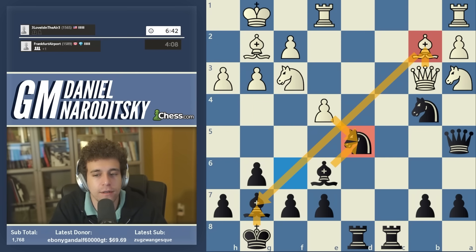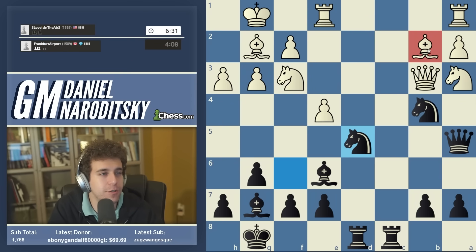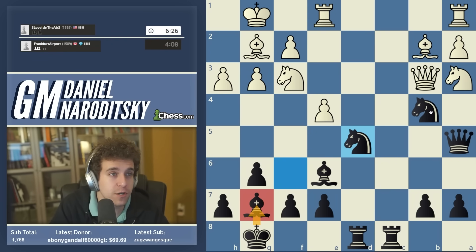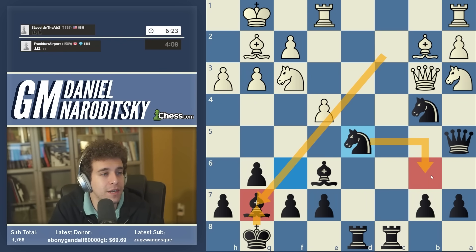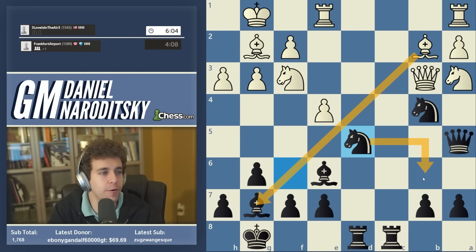After bishop takes g7 we need to find the intermediate move knight back to b6, opening up an attack on the queen. If the queen moves anywhere except b2, we can recapture the bishop — we're a pawn up and white's position starts to crumble. After bishop takes g7, knight b6, queen b2, we have knight b4 to d3 — that is a very important move without which this combination might fail. After bishop takes bishop, alternatively we can even go knight back to f6, which might be the simpler move.